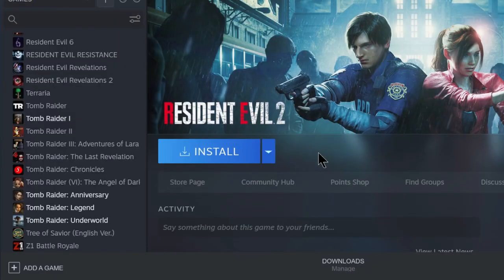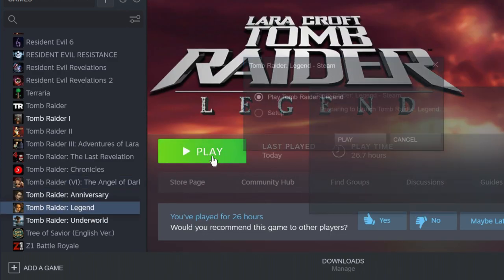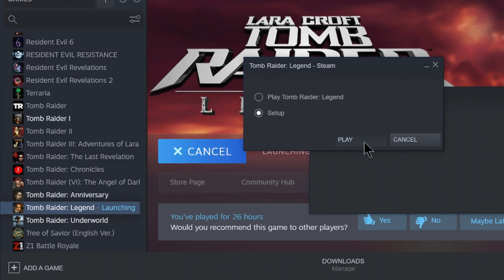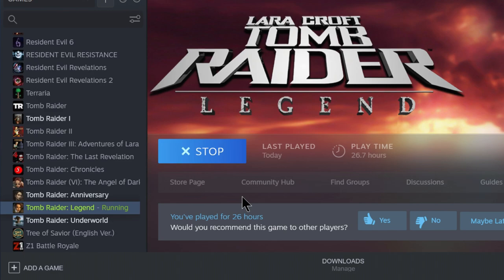Alright, let's begin. The very first thing you want to do is to disable VSync. You can easily do so by opening your Steam library, selecting the game that you want, then click Play, then Setup, then Play again, uncheck Enable VSync, click OK and you're good to go. The process is the same for Tomb Raider Anniversary.